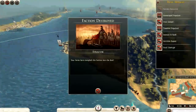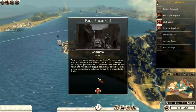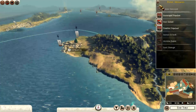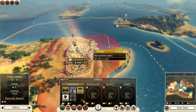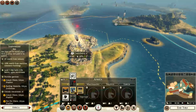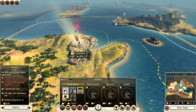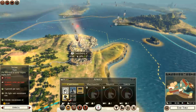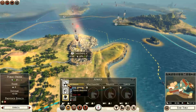Food shortage in Africa - that's not good. We'll go to Carthage straight away because we desperately need food. How do we get more food? I've got slums in Africa as well - slums are giving me minus six for food, which would answer a lot of my questions.